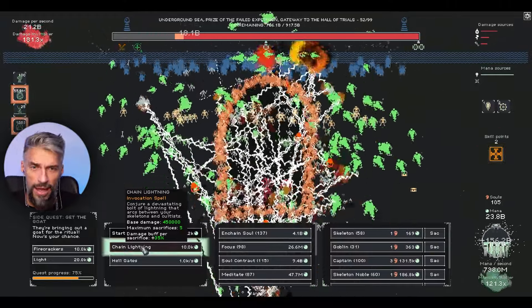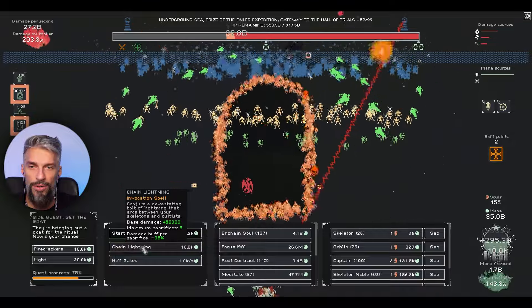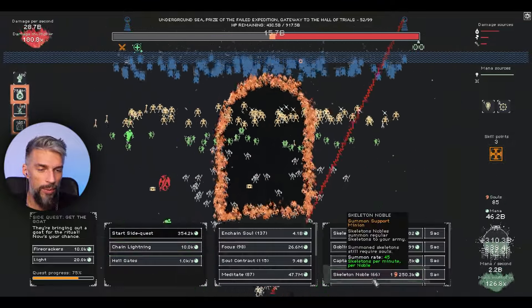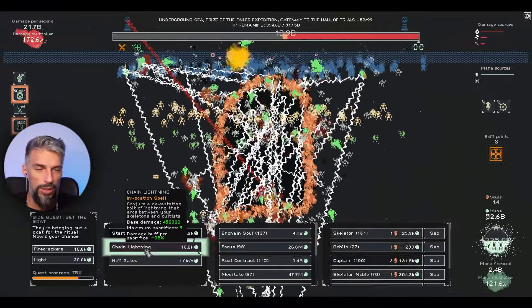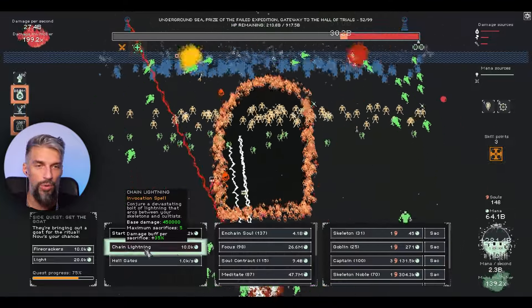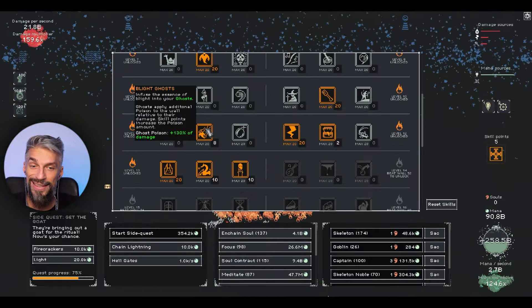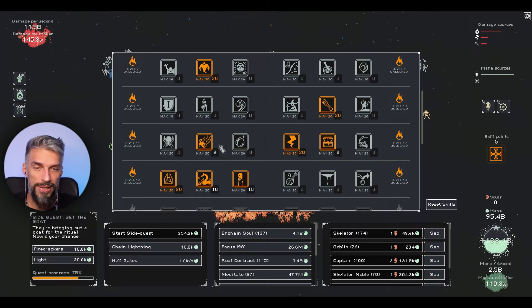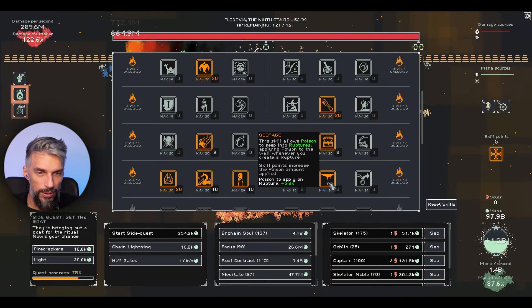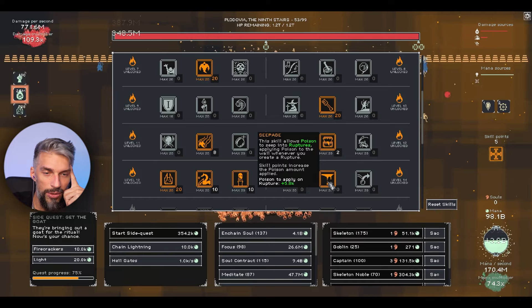Damage and regeneration won't help them because our DPS is 30 billion right now and we can make it even higher with more skeleton nobles for even more instantly-sacrificed skeletons. For the power of our dark skeleton necromancer god! We have this maxed out and we have a new set of spells. Poison to seep into ruptures - applying poison to the wall whenever you create a rupture. Orb feedback makes the orb launch damaging anti-mana at the wall whenever you receive anti-mana damage.